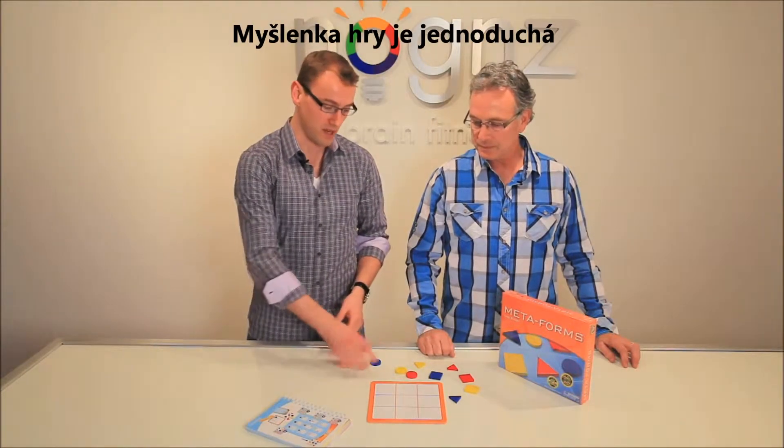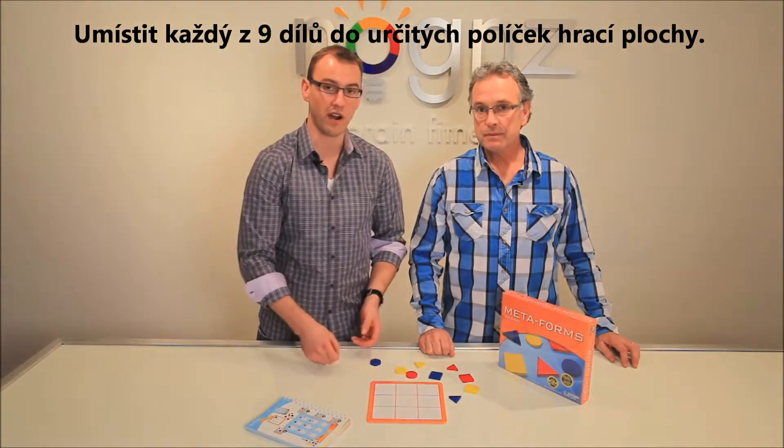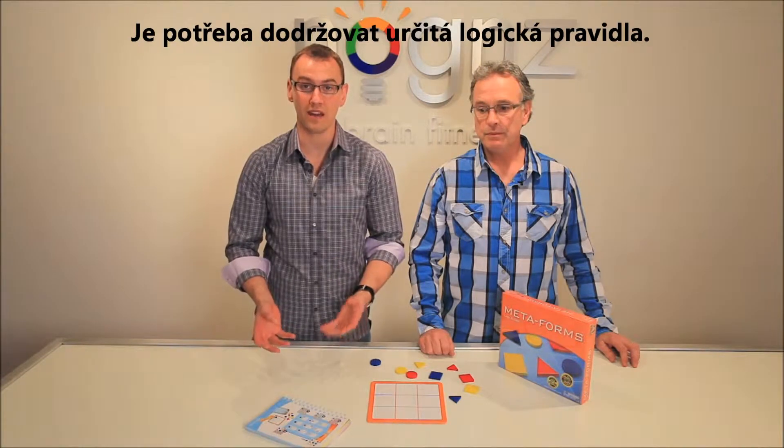The goal of the game is simple: to place each one of the nine forms in the appropriate square on the puzzle board. However, we have to follow some complicated logic rules.